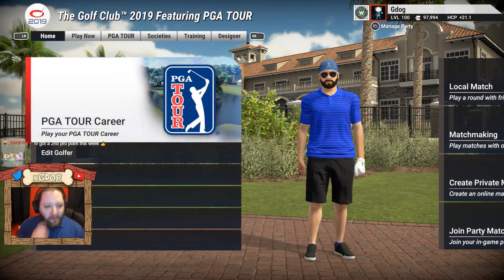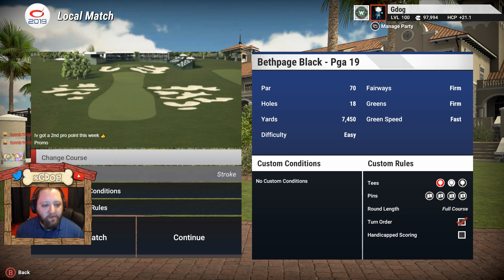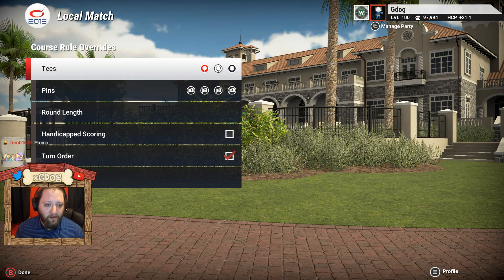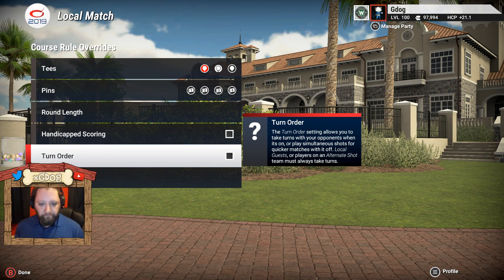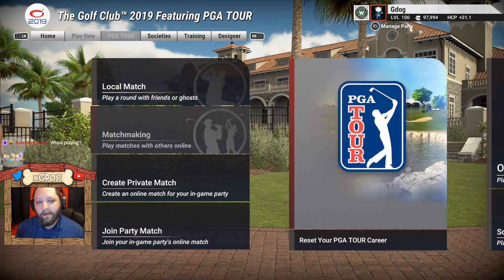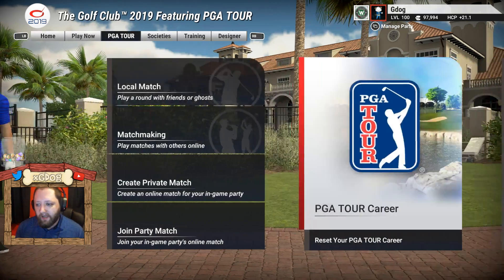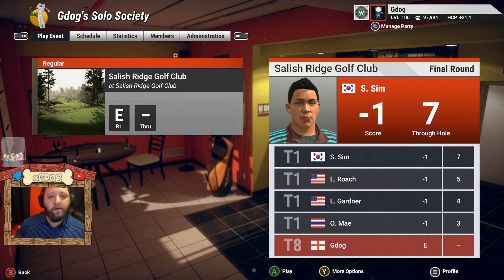Alright, we're all at the main menu. First thing we need to decide is whether we want to play turn order or not. Go to local match and you'll see the turn order option. We're turning that off — go back, local match, then change game rules and uncheck the turn order. Now we go to Solo Society.